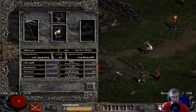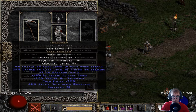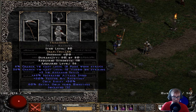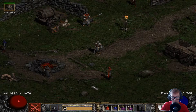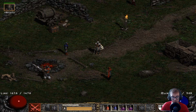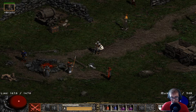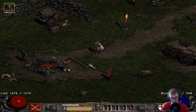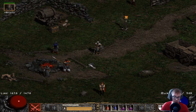For the mercenary we have a standard Reaper's Toll setup. The weapon gives us that Decrepify proc, which is the most important thing so we can break physical immunities. For the armor, Treachery — better in an ethereal base, but I just threw on the first one I found. Then a Guillaume's Face for crushing blow, hit recovery, and deadly strike. This is an Act 2 Blessed Aim mercenary to boost my attack rating, since with a Might mercenary it was harder to hit. Damage will be lower but you'll hit much more consistently.